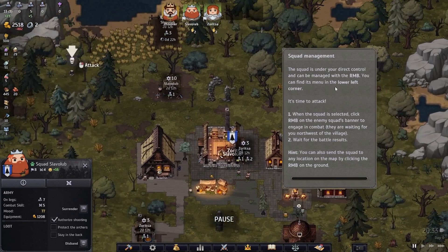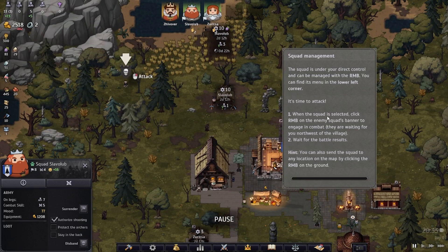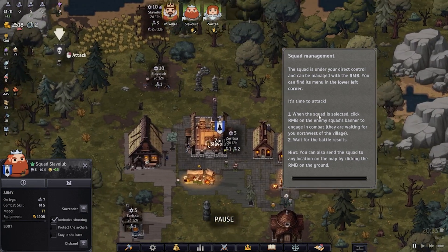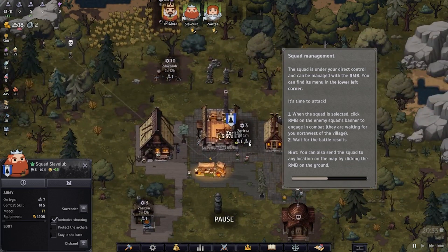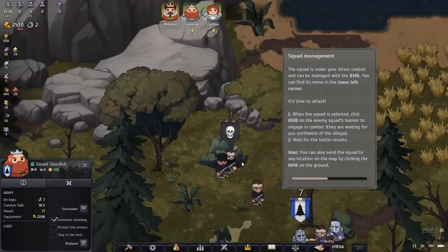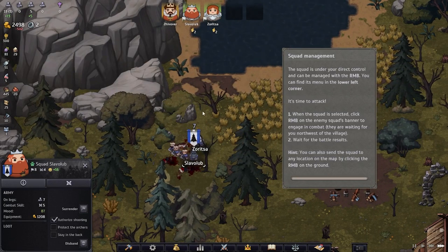Wait for your new warriors to pick up their weapons from the warehouse. The squad is under your direct control and can be managed with the right mouse button — you can find this menu in the lower left corner. It's time to attack! When the squad is selected, right-click on the enemy squad's banner to engage in combat. They are waiting northwest of the village. We had them selected and there they go — and we kept all of our people.